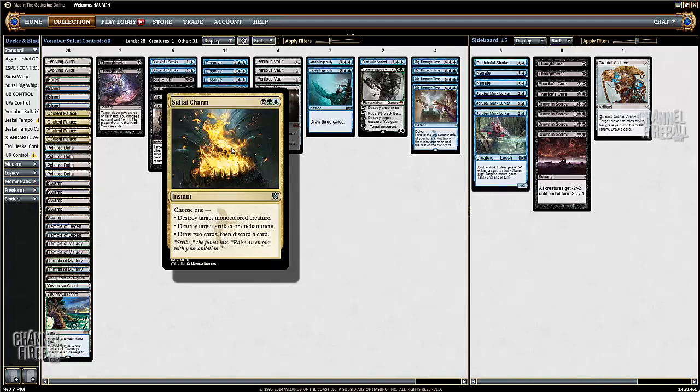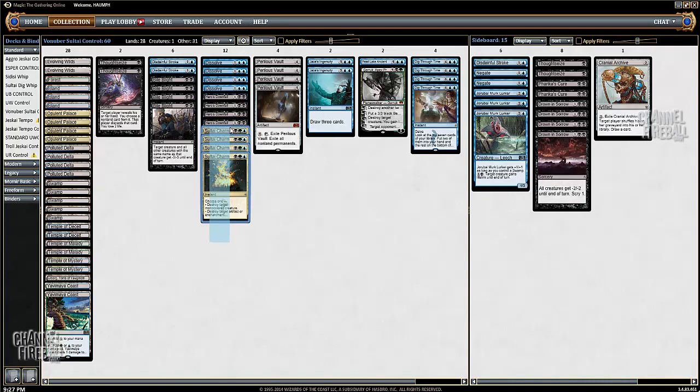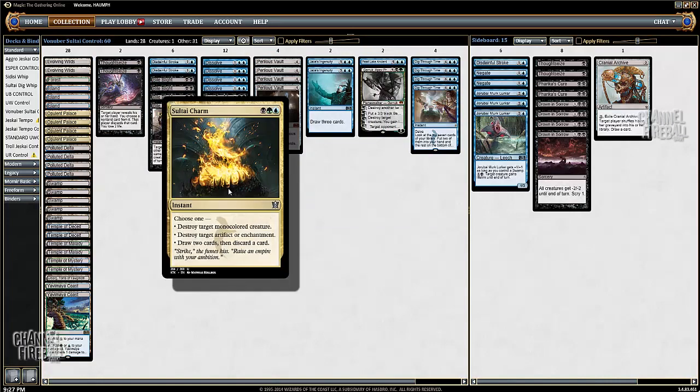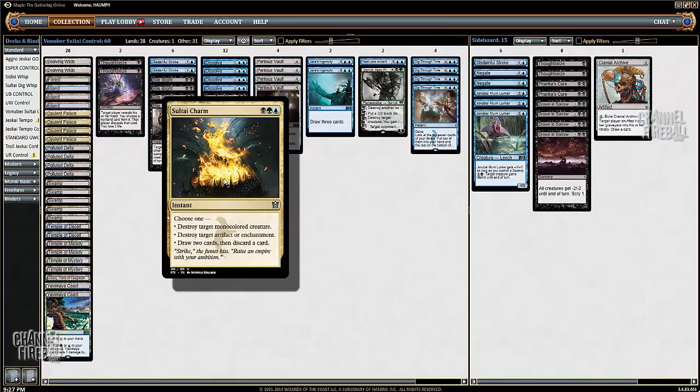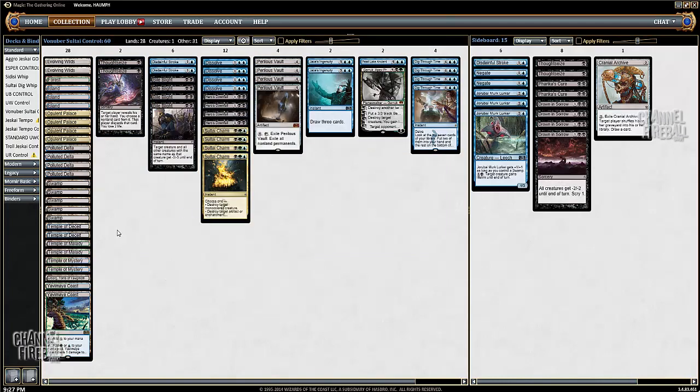Not only that, you can still use it as a removal spell. It doesn't kill Mantis Rider or Siege Rhino, but it still kills a lot of creatures in the Devotion deck, still kills Rabblemaster, still kills Stormbreath Dragon. And the Destroy Artifact or Enchantment ability is very relevant — you can kill Whip of Erebos, which has become far more popular in the Magic Online metagame. It gives you additional things to do in the early turns of the game.